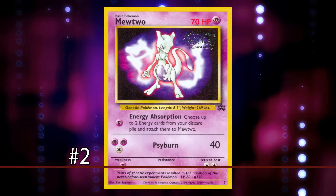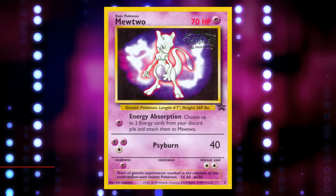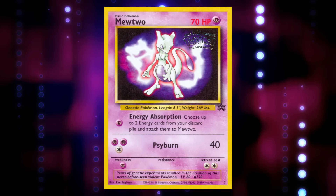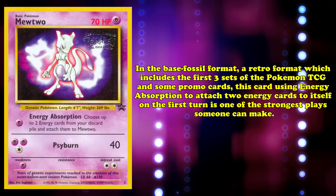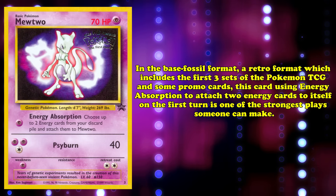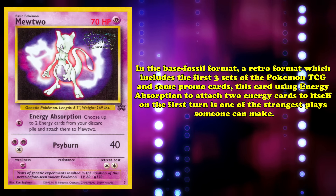At number 2, we have Mewtwo — one of the most important Pokémon in the game's first generation format. For one Psychic Energy, Energy Absorption lets you attach two energy cards from your discard pile to Mewtwo. For two Psychic and one Colorless Energy, Psyburn deals 40 damage. In the Base-Fossil format — a popular retro format which includes the first three sets of the Pokémon TCG and some promo cards — Mewtwo using Energy Absorption to attach two energy cards on the first turn is one of the strongest plays someone can make.